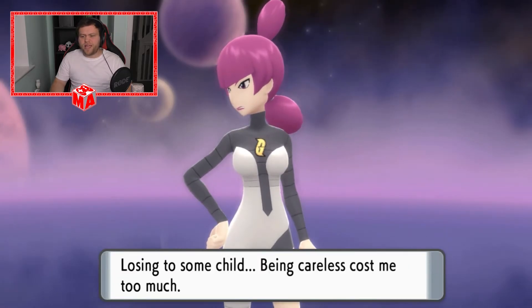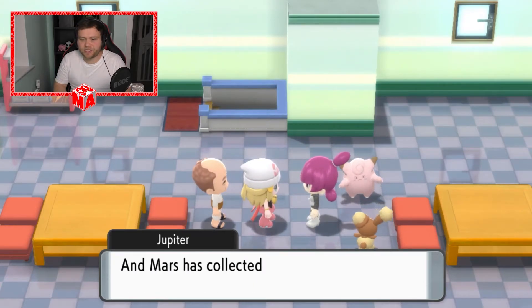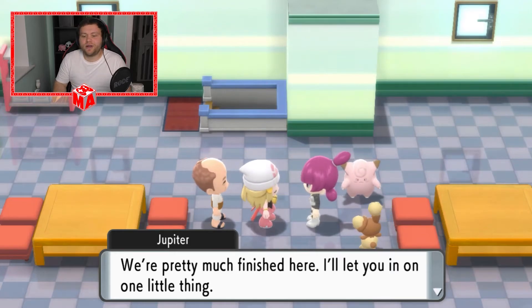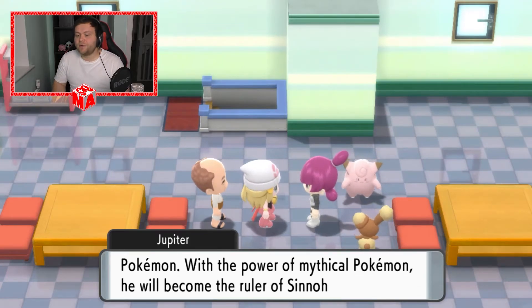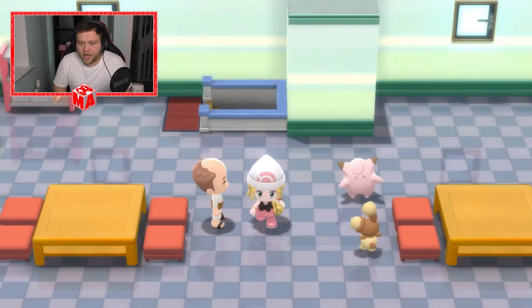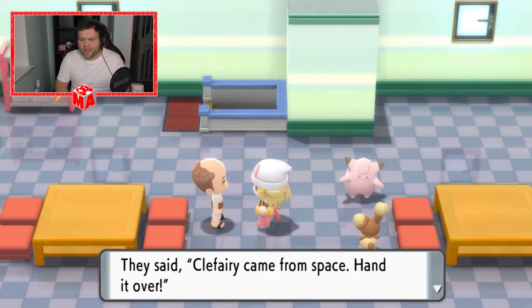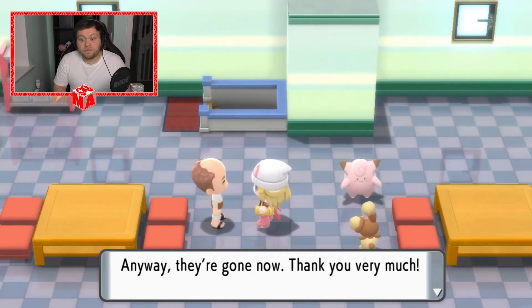Losing to some child — being careless cost me too much. Free the Pokemon and free the dude that makes bikes, because I want a bike. Our official Pokemon statue investigation is finished, and Mars has collected energy from the Valley Windworks. Our boss is researching the myths of ancient Pokemon — with the power of mythical Pokemon, he will become the ruler of Sinnoh. I suggest you keep out of Team Galactic's affairs from now on. This is your last warning. And they're gone. I got my Clefairy back — Team Galactic said Clefairy came from space. Their logic baffles me.